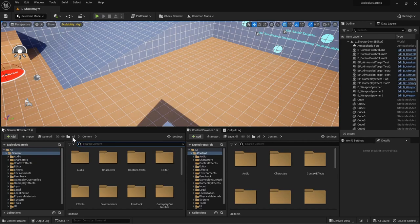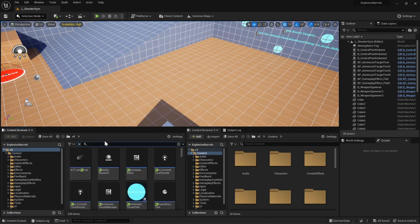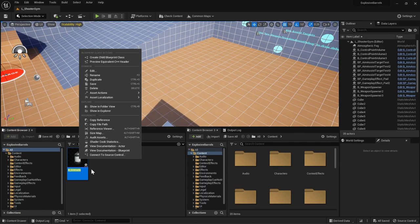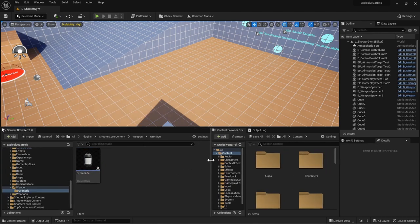We'll be using the grenade asset as a reference and example. Let's navigate to the Underscore Grenade and open that up. Let's also find where this grenade is located to find a suitable spot for our explosive barrel. We can see that the grenade is under the Shooter Core Content, then under Weapons.